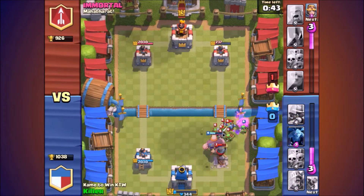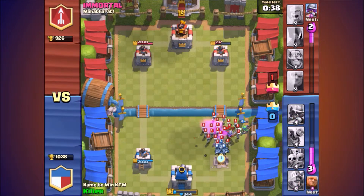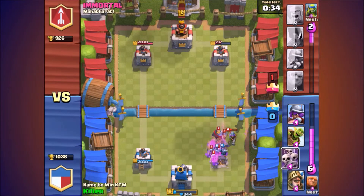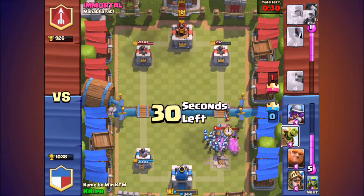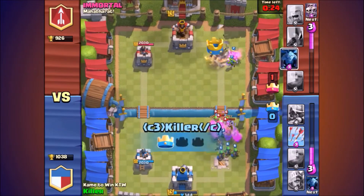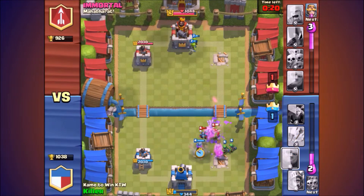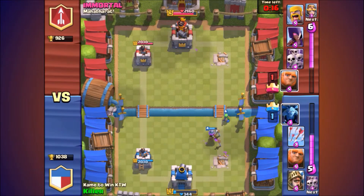He's lost quite a bit of hit points — that's good. He spawns a skeleton army after I send my arrows in, which gets me mad again. But no worries, I'll counter with my skeleton army and take down his prince and his musketeer and the other musketeer he just spawned. As you can see I goblin barreled him and took out his second tower.